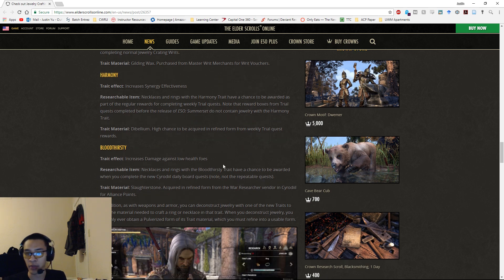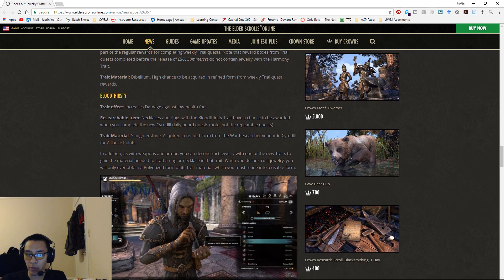Bloodthirsty increases damage against low-health enemies — necklaces and rings with this trait have a chance to be awarded when completing the new Cyrodiil daily board quests, not the repeatable quests like capture keep or capture resource. These will be new daily board quests introduced with Summerset. The trait material is Slaughter Stone, acquired in refined form from the War Researcher vendor in Cyrodiil for Alliance Points.